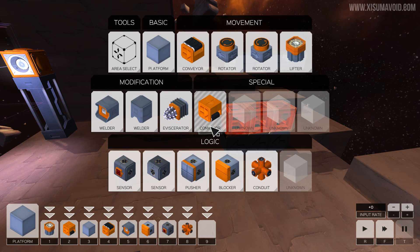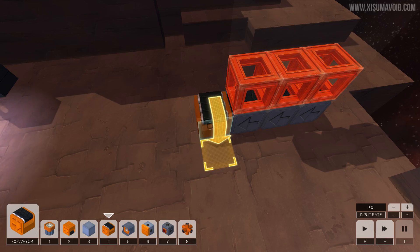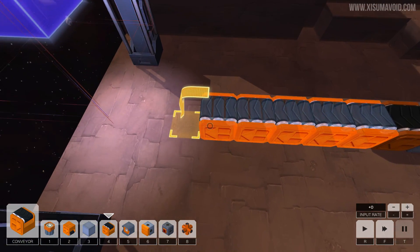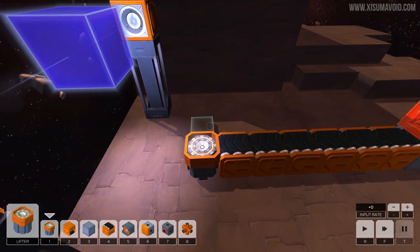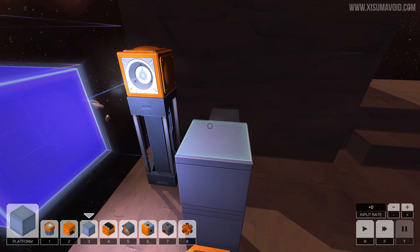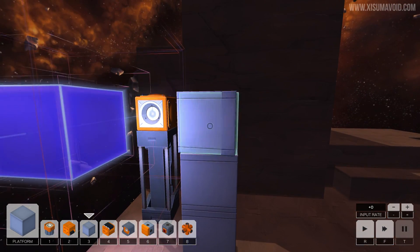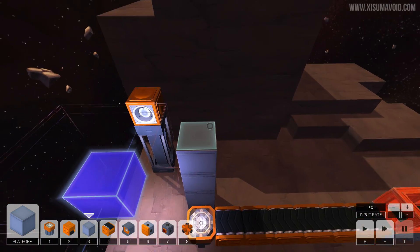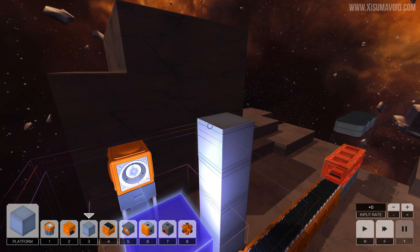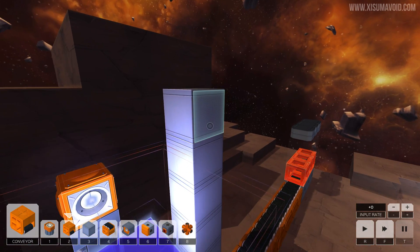We have to get these items through to the delivery point over there. We do that using the selection of blocks. We've got a new one we didn't have before. We'll start with some conveyor belts to take the blocks over, then use the lifter to send a block upwards. Then we need to build a tower so we can have some blocks up top. I keep forgetting which key goes up - it's spacebar.